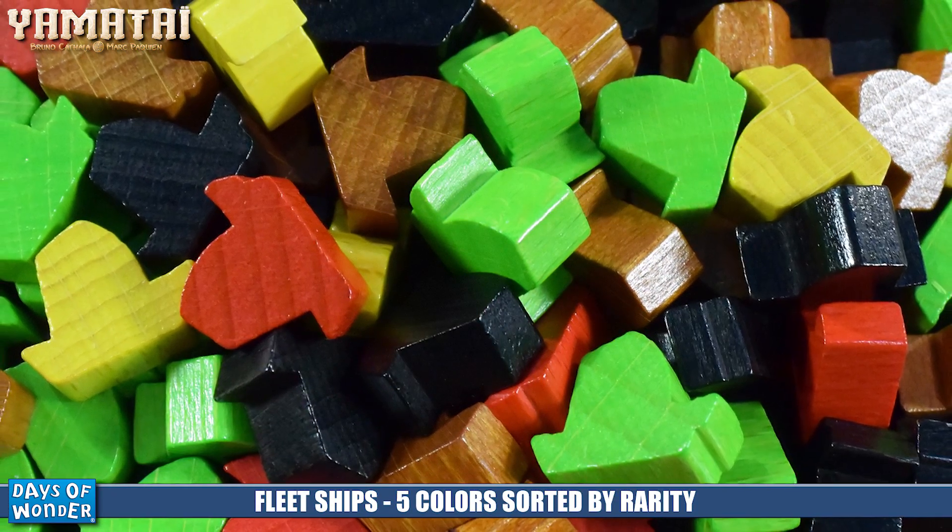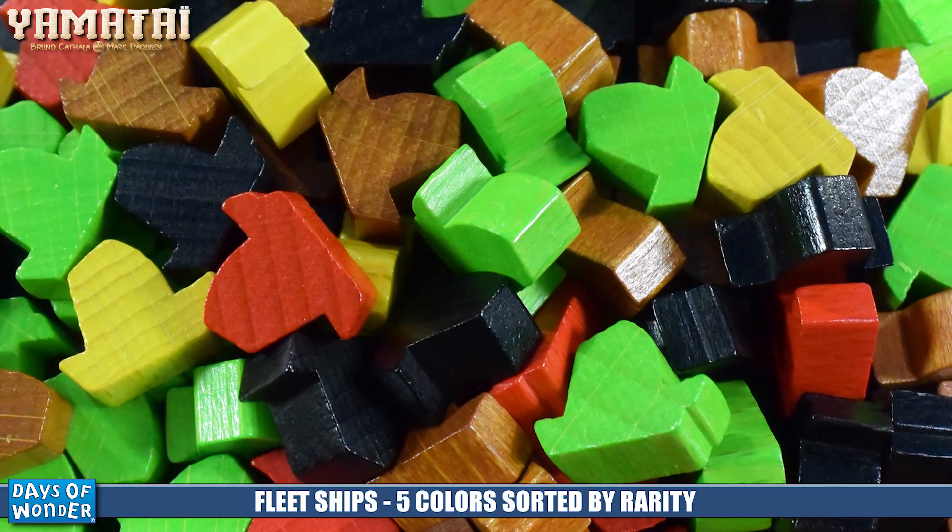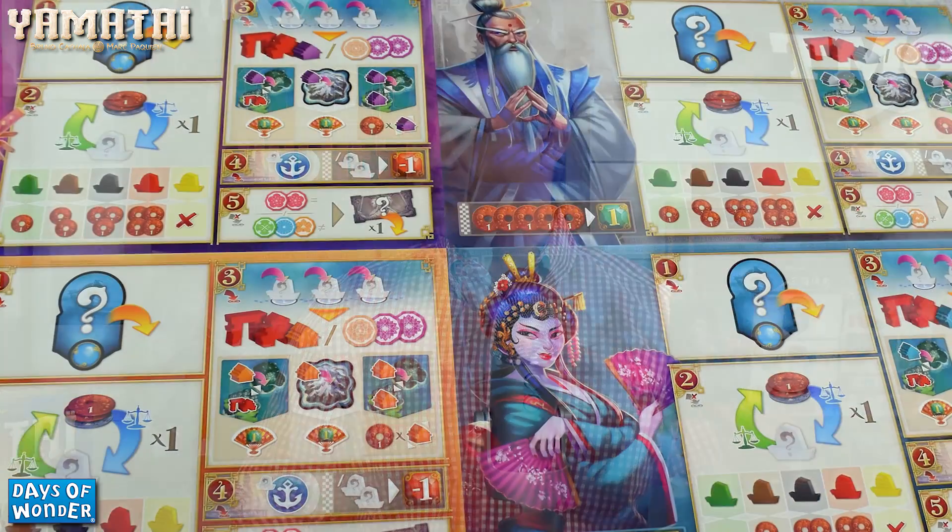The ships in the game — there are five different types. They are communal; every player shares the same color ships throughout the course of the game, and no one owns different colors. You'll be building off other players' ships. The ships are ordered by rarity, with green being the least rare and gold ships being the most rare.